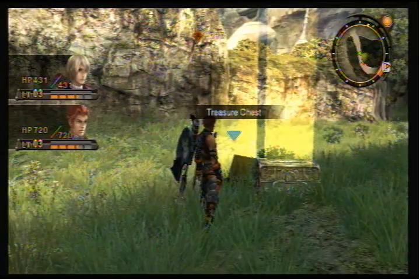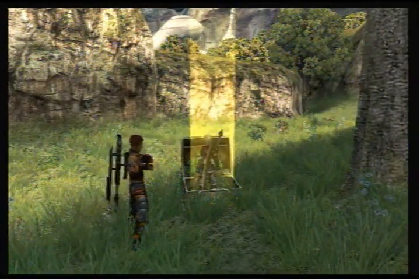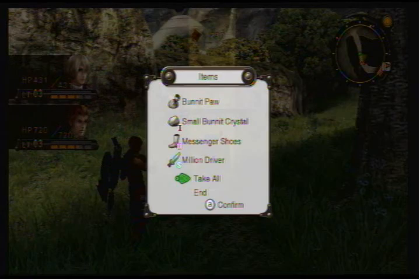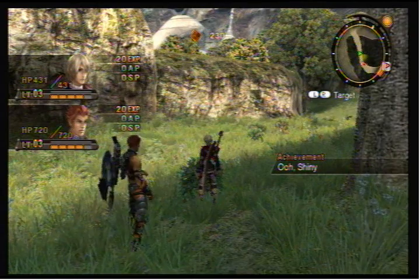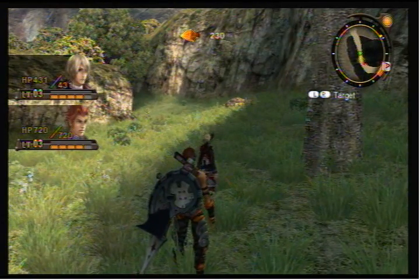Ooh, a special treasure chest. We took out the boss bunny. What is it? Ooh, look at all this — take all of it. I got an achievement. Wait, this is on a Wii though. Hmm, strange.